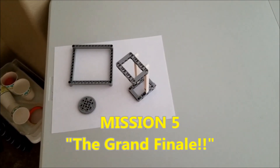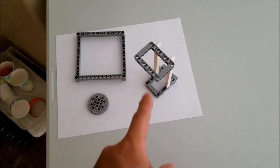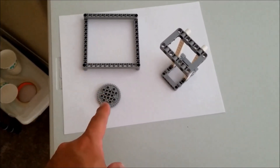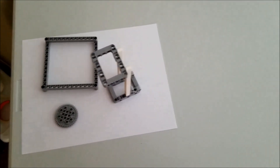Okay everybody, I'm so excited. This is mission five, your last mission, and it's called the Grand Finale. We're going to use everything we've used so far: the square, the gray gear, and the basket. All of these are going to be in base with you. Here are the steps.